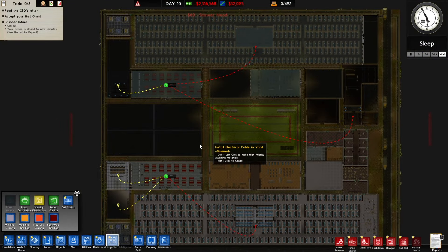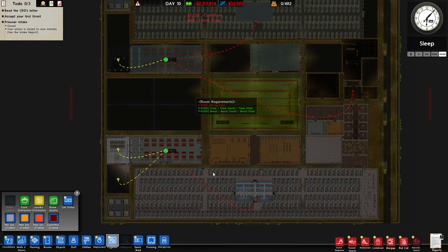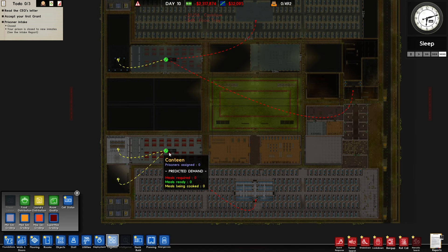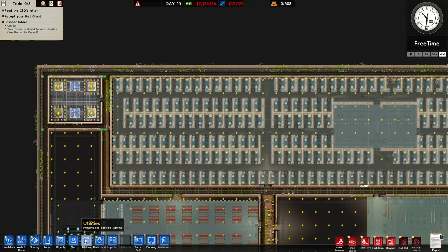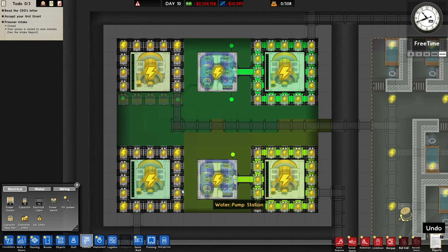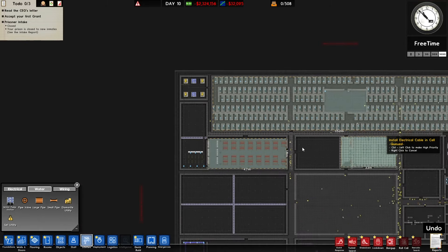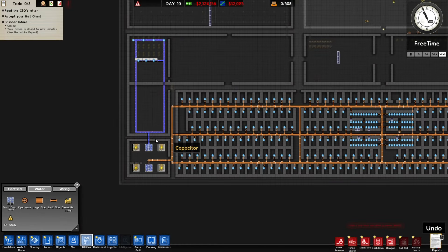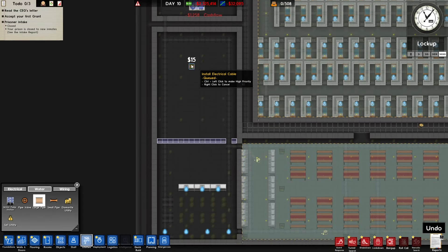Okay, logistics looks good. We're just going to have all of the cells up here funnel into here, the same with the holding cell funneling into the canteen up top, and the bottom funneling up to this one. Food distribution, laundry distribution — we need a laundry. I still gotta do the utilities, the water. Okay, these are both being powered — that's good. This water pump station is going to handle all of this, and then the one up top will handle just the kitchen.